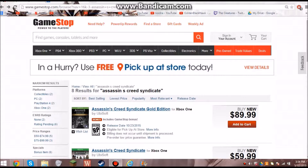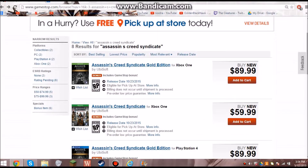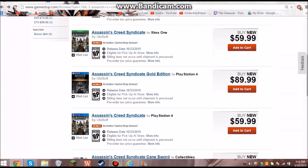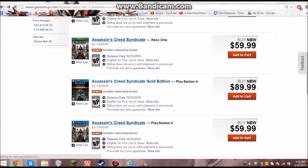The world premiere just came out today. I wanted to let you guys know, those of you who actually watch my channel, there are two editions they are currently offering for Xbox One, PS4, and PC. You have the Gold Edition, which is $90, and the Regular Edition, which is $60. There is also a Collector's Edition, but it's not listed on here. I wanted to go through the Gold Edition real quick, what comes with it.